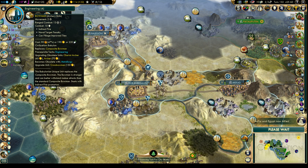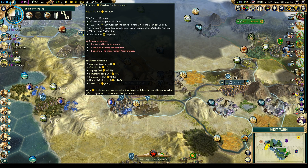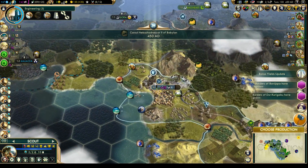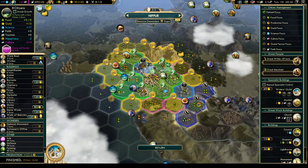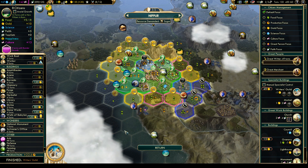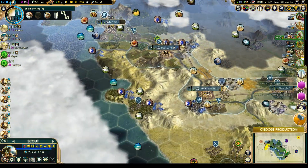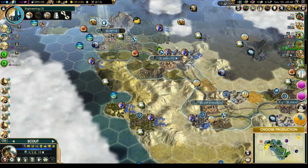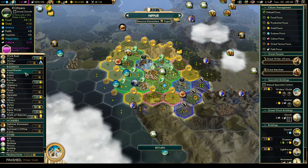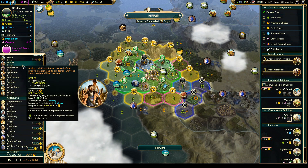Engineering in four turns, then we can upgrade our archers to our unique unit. We're starting to get some decent gold per turn. Camper has finished — we could go for Stoneworks, but I think it's time to get that last settler. Let's do that — it's only four turns.